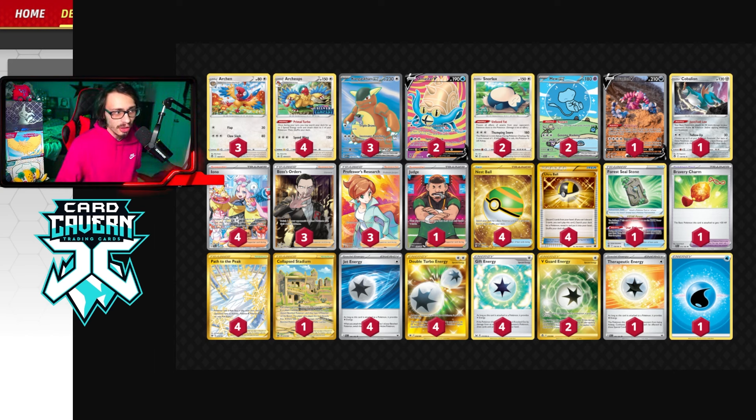Honestly, it's not a bad deck. Amistar is a little bit faster getting Archaeops out than Lugia can be, depending on if Lugia bricks — one of Lugia's biggest issues is it tends to be a bit of a brick-fest. You can see the supporters: 4 Iono, 3 Boss, 3 Research. I am playing a Judge. We are playing Path to Peak, so I thought why not try out Judge within the deck?